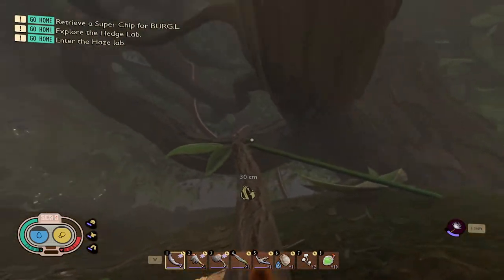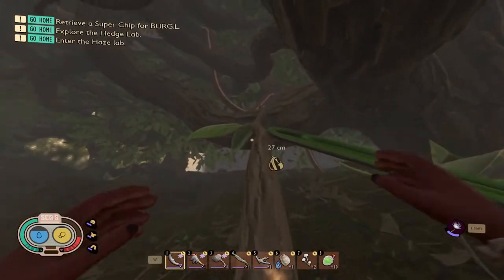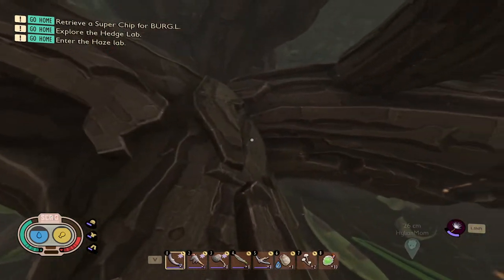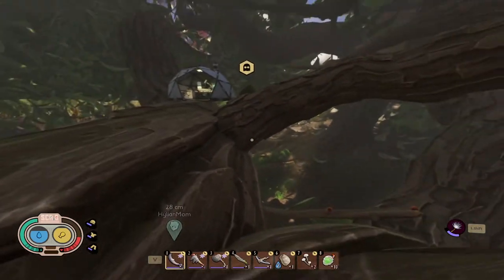That's basically the little paperclip that leads to the stick leading up to the hedge branches. Have your dandelion tuft equipped in case you fall so you can keep yourself from dying, a respawn bed nearby if you do die so you can try again easily, and of course have your broodmother BLT on you in order to activate the broodmother.